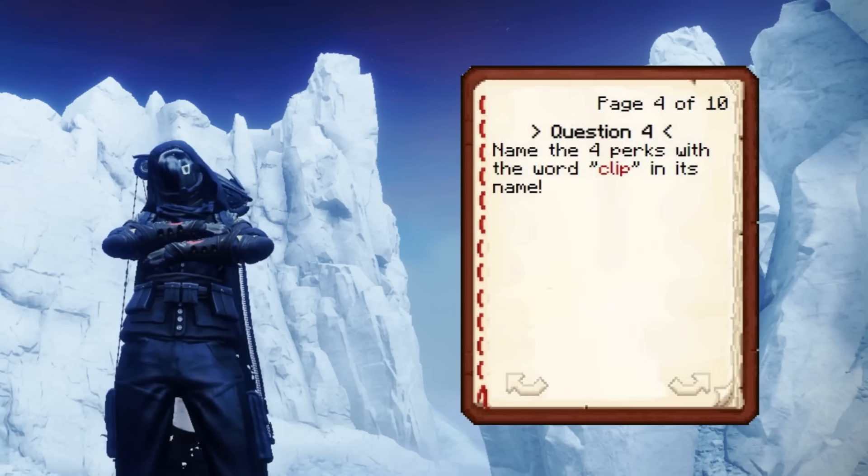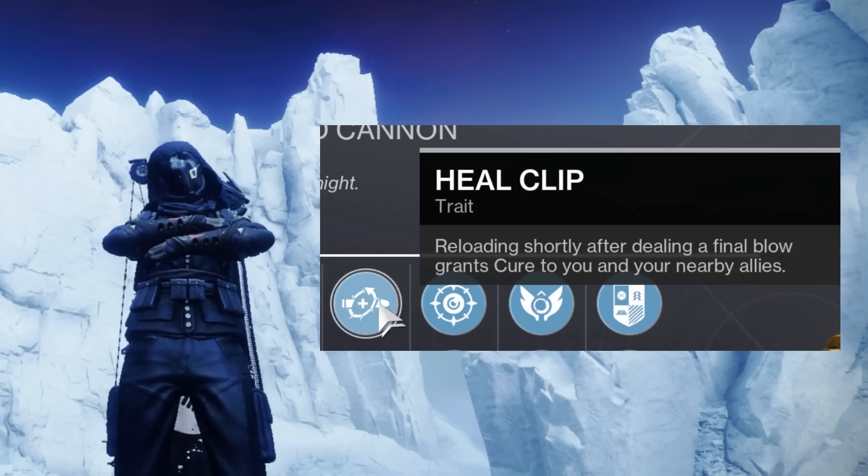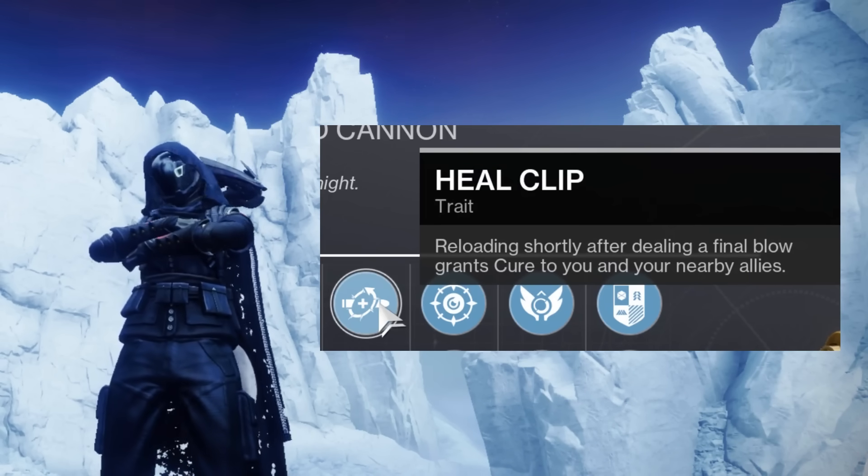Fourth question — actually my favorite: name all four perks with the word 'clip.' Kill Clip, Multi-Kill Clip, Chill Clip... and then Kill Clip — wait, that's the same. There are four. You got Kill Clip, Multi-Kill Clip, Chill Clip, and then the fourth one. Kill Clip just came out this season, so I was hoping I could put a cheeky one in there. Because of that new sidearm, I want to drop that with it too.